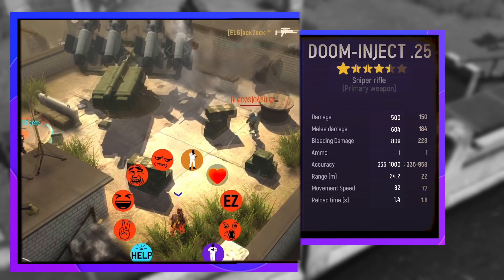At max 6 stars, the damage goes up to 903 — that's an increase of 400. Melee damage goes up to 778. Bleeding damage goes to 1049. While range, movement speed, and reload time improve a little bit.